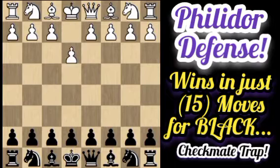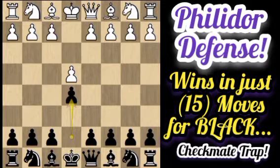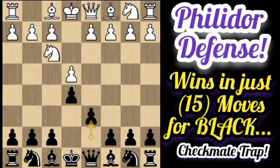The game starts with the moves e4 and e5 for Alekhine. His opponent plays Nf3 and Black plays d6, and this is now the so-called Philidor Defense.